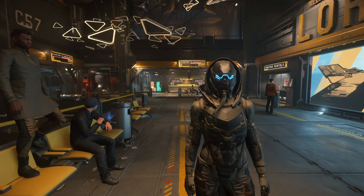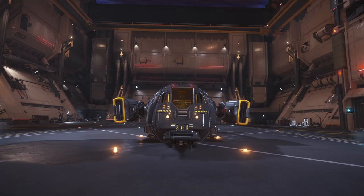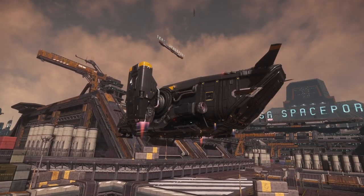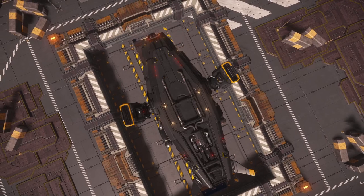Hey everyone, and welcome to another Star Citizen video. My name is ScarySpikes, and in today's video we'll be talking about the Drake Cutter. It's a utilitarian entry-level ship new from Drake Interplanetary, and if you found the other ones on the roster not to be to your liking, then this one might be right up your alley.